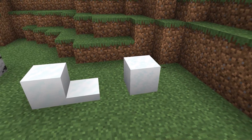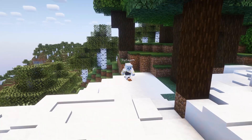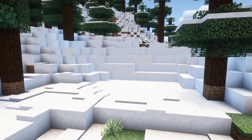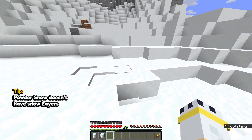Unlike regular snow blocks and snow layers, with Powder Snow you can fall through it, take freezing damage, and if there's no solid blocks beneath, you'll keep falling all the way through. Despite this, it's an incredibly useful block. Powder Snow can't have snow layers on them, which makes it easier to distinguish from snow blocks.